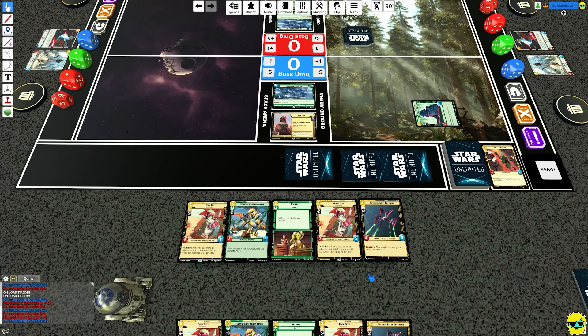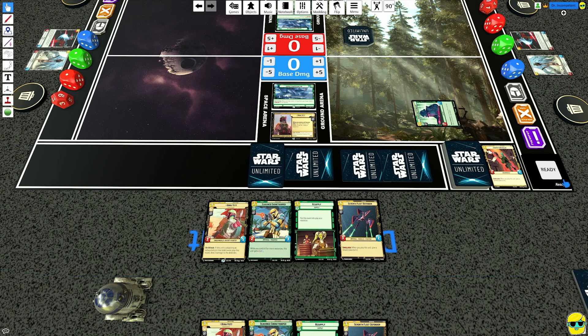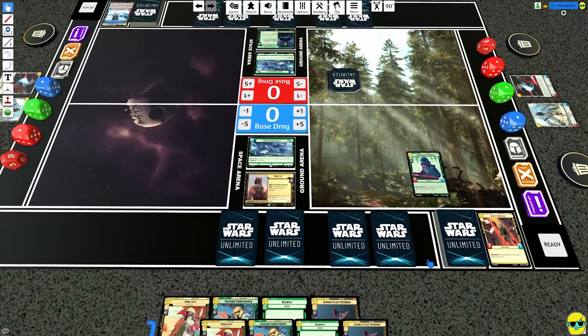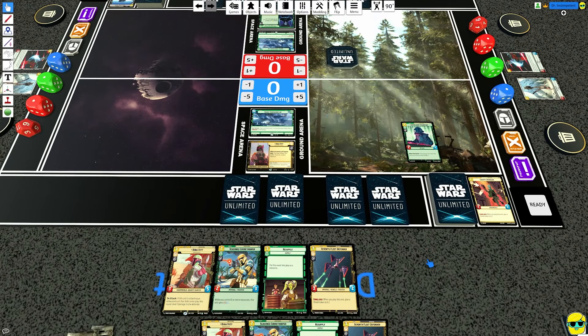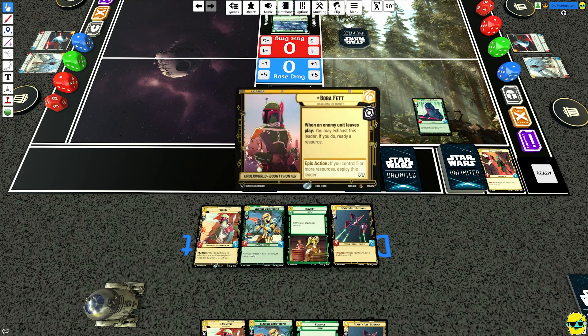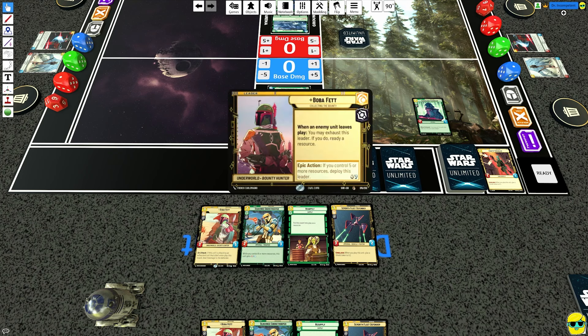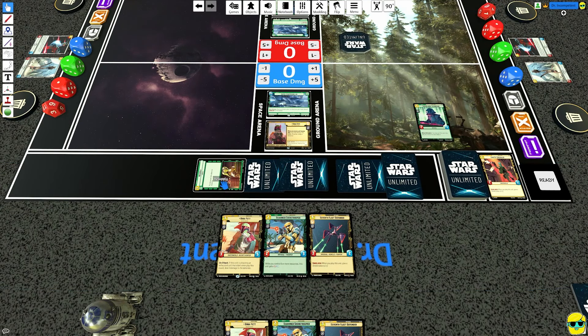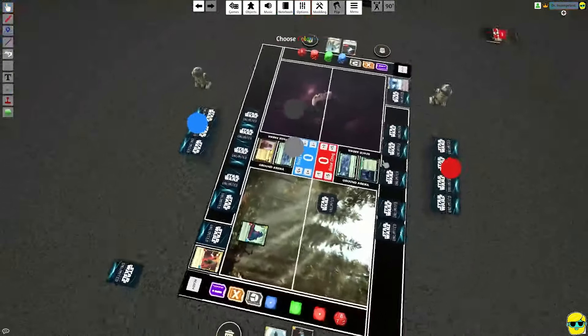We drew another Boba — okay. I think we resource a Boba since it's a unique unit. If I play Resupply I get to play Boba right away, which is pretty good. So I think we just play Resupply like this, and then it's Palp's turn.